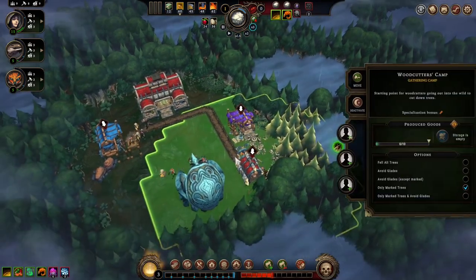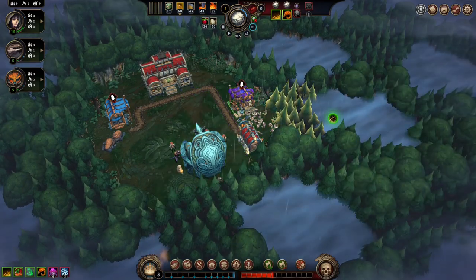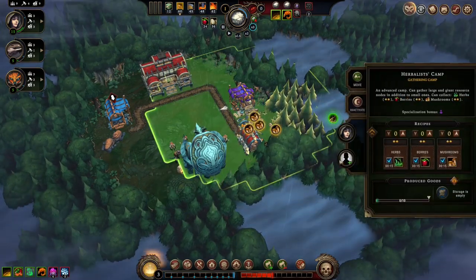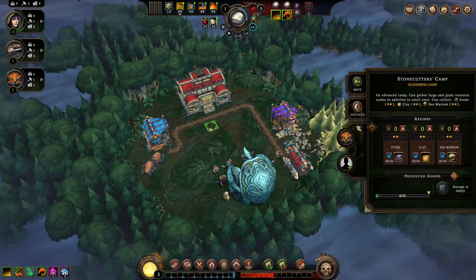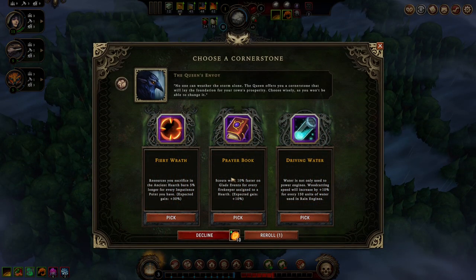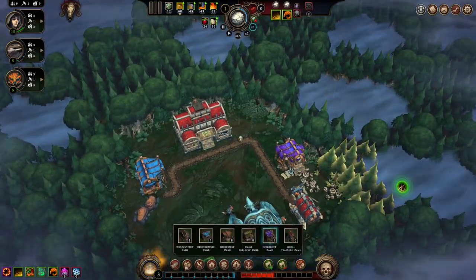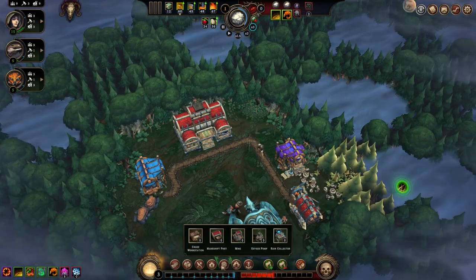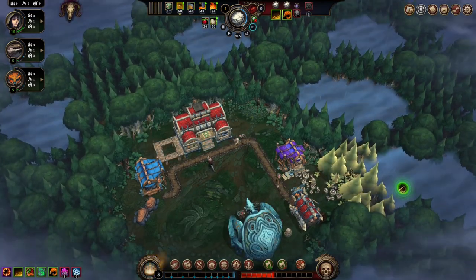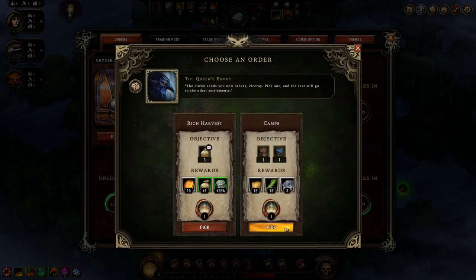Alright, let's get that cleared over there. We need a rain collector. What's the fastest thing I can do? Harvester's camp, Stone Cutter's camp — okay.